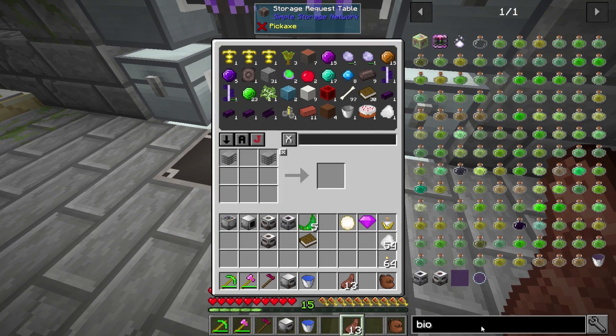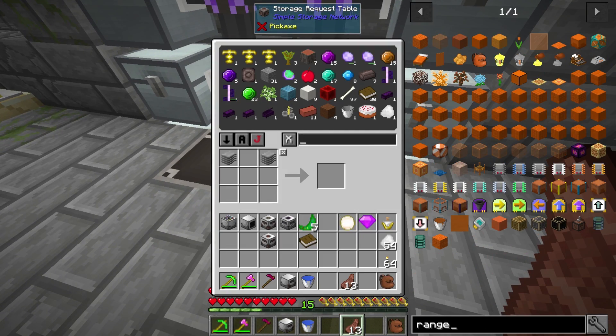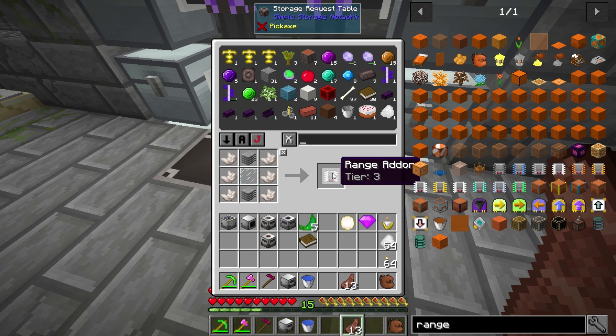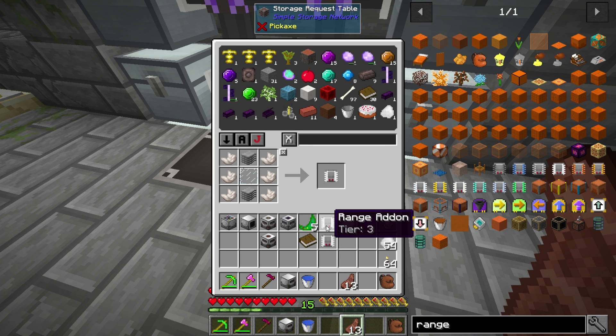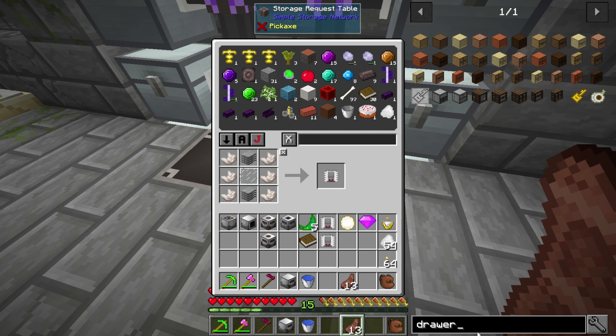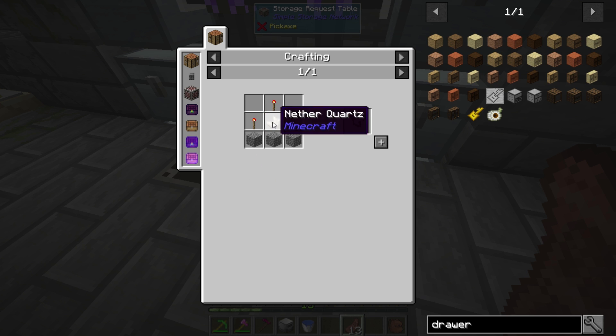We're going to need range upgrades. My farm is set to nine by nine, but by default these machines will only do a three by three, so we are going to need to upgrade. Three range upgrades will make them nine by nines for the sower and the gatherer. We also need a drawer controller - that shouldn't be too bad.